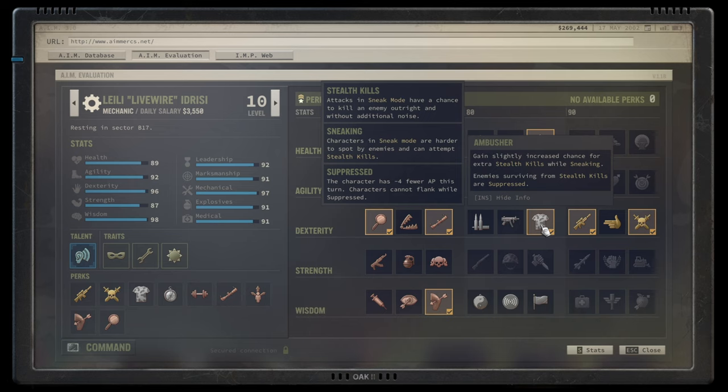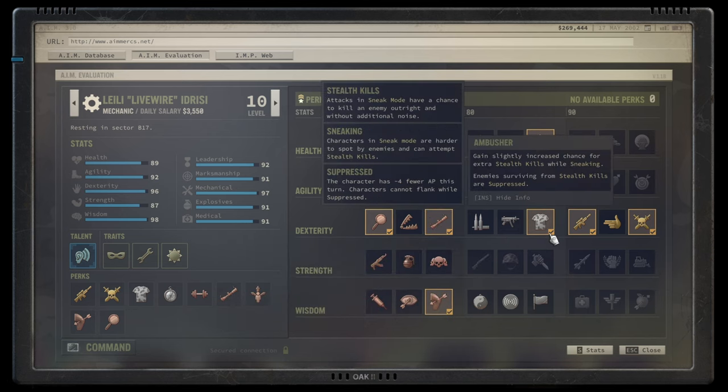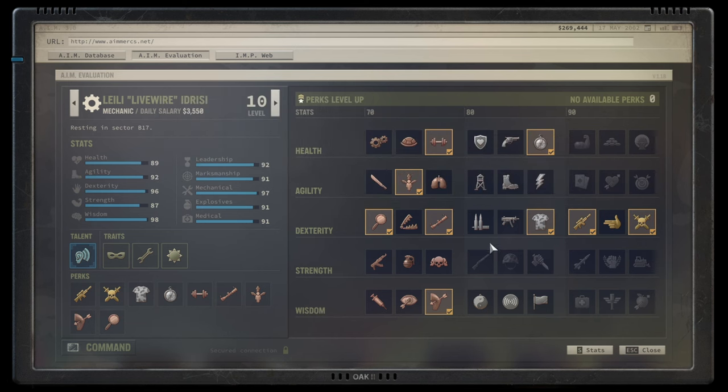Once you have Untraceable and Ambusher together, it becomes noticeably better. Pair that with Dead Eye as your third choice, which gives 5% per aim level of crit chance. With the UV dot and the thermal scope I showed you, you'll have four aim levels — that's a 20% increased chance to crit, getting you to roughly 30% crit chance right off the bat, and it substantially increases with the stealth bonus on top. At that point you'll quite regularly hit, and once your marksmanship is high enough you can transition more into hitting headshots to kill enemies.